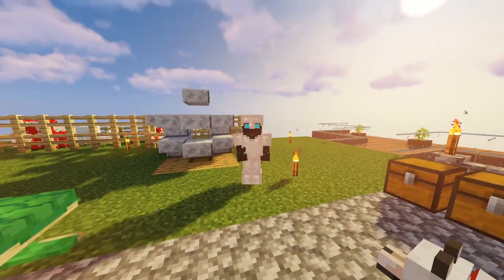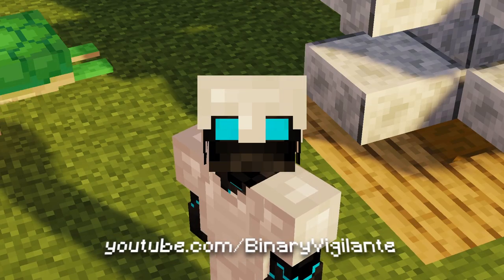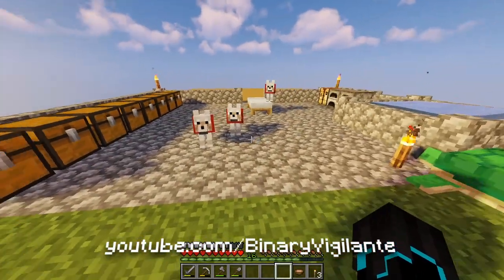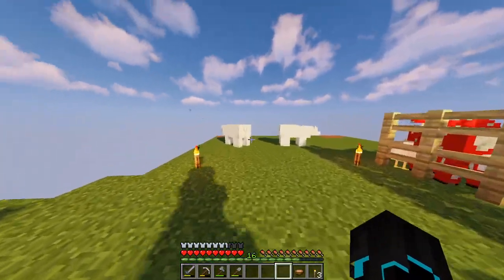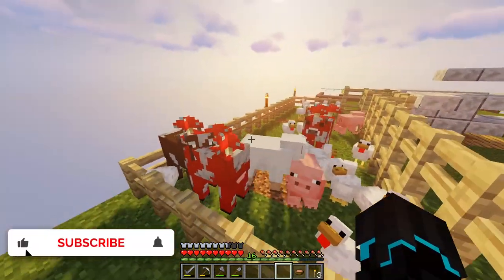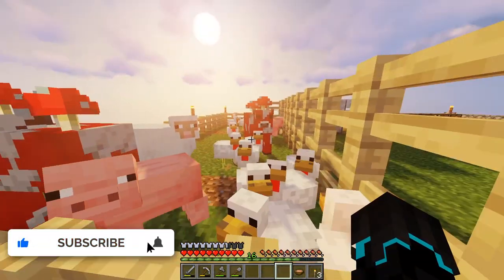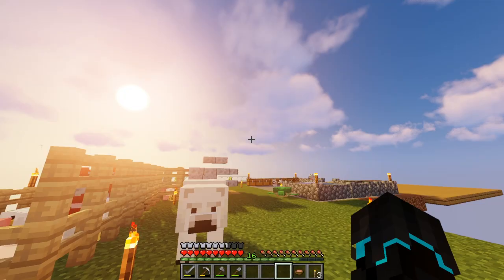Hello and welcome back to one block sky blog, or as I like to call it the zoo, because of the animals. Look at the animals - we have three wolves, one turtle, two ice bears, a bunch of chickens, one sheep, one cow, two pigs, and two mushrooms. It's a zoo!